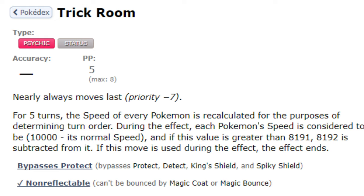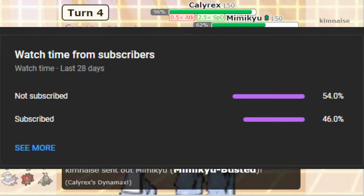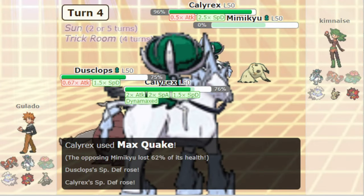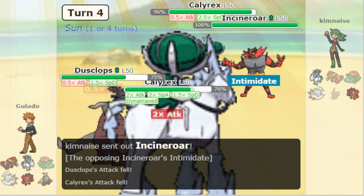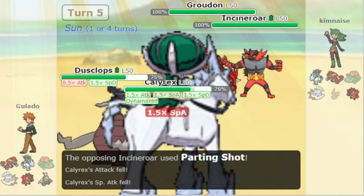None of these methods are nearly as universally consistent as Trick Room. What the move does is reverse move order by speed stat, giving slower Pokémon precedent to move first over fast Pokémon. Trick Room gets a leg up on all forms of speed boosting by virtue of overriding the speed boosts gained through Tailwind, Max Airstreams, or abilities.